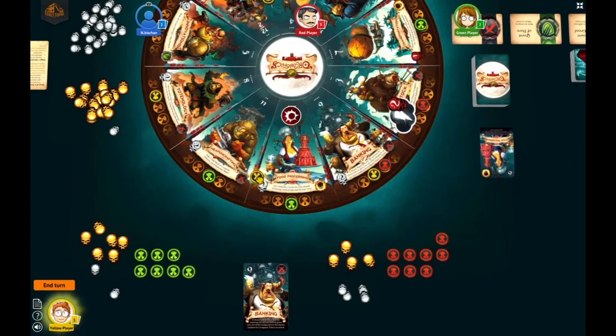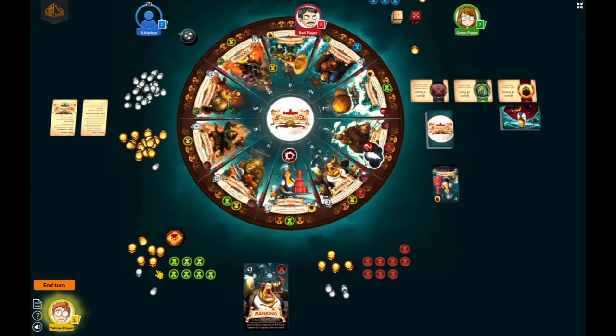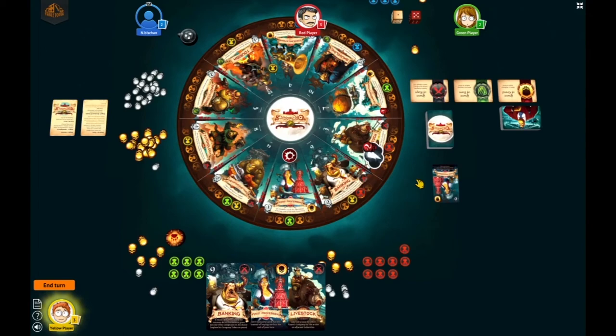Once a startup has moved three spaces, you can decide to make it into a company in either adjacent sector. Once the Oracle has finished playing their cards, they can either buy two more cards for the price of one gold — which ends their turn — or pass and end their turn. You cannot buy cards and play them in the same turn.